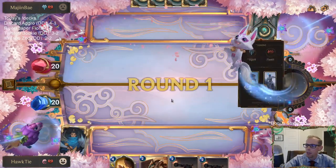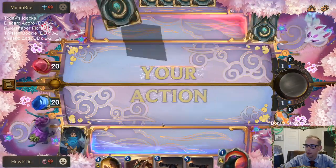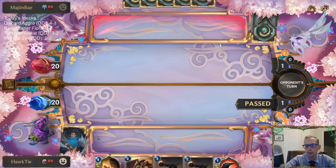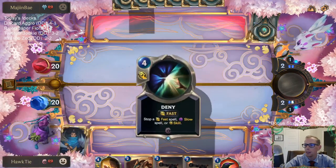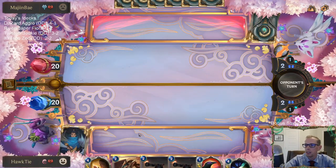This is going to be a tough matchup — Ash, Sejuani. Frostbite is really good against Yasuo. Even if you have a leveled-up Yasuo, they Frostbite it and it doesn't strike.